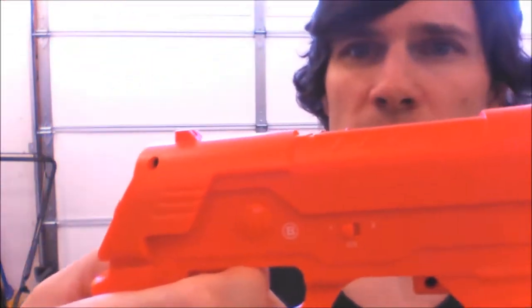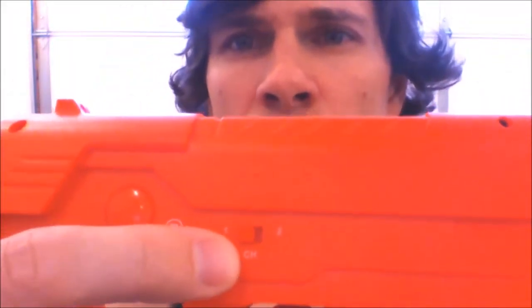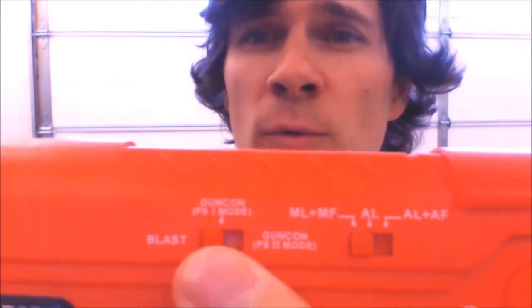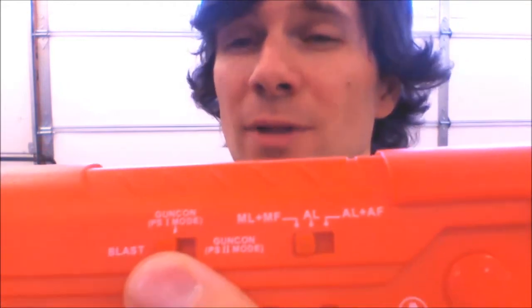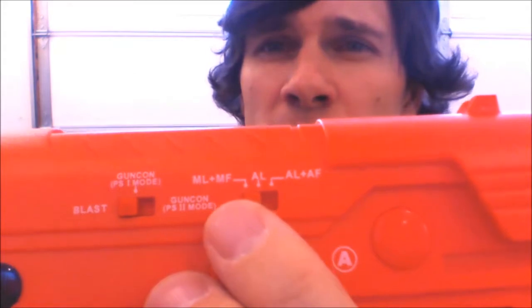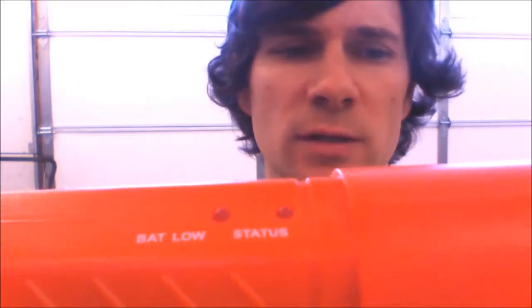It's got an A button, B button, select, start, and it picks player one or player two with a switch. It has two switches: one for blast mode, one for Gun Con 1 mode, and Gun Con 2 mode. Blast mode is the normal light gun mode. It also has a switch for manual reload, manual fire, auto load, and auto fire. It's got a low battery light and a status light to see if you're connected. It has a D-pad on the back as well. I just recently got this gun for about $36.